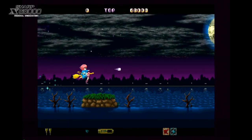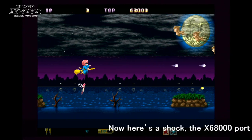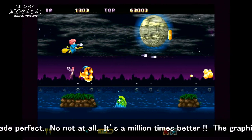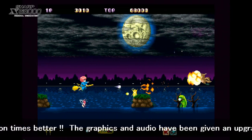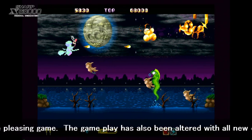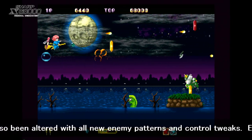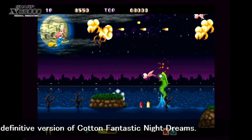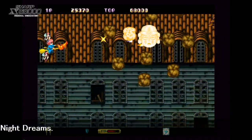Now here's the shock: the X68000 port isn't arcade perfect. No, not at all - it's a million times better. The graphics and audio have been given an upgrade resulting in a much more pleasing game. The gameplay has also been altered with new enemy patterns and control tweaks. Easily the definitive version of Cotton Fantastic Night Dreams.